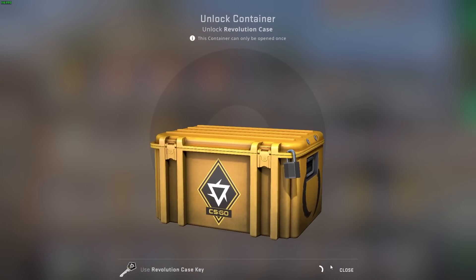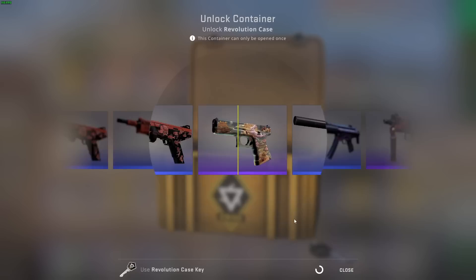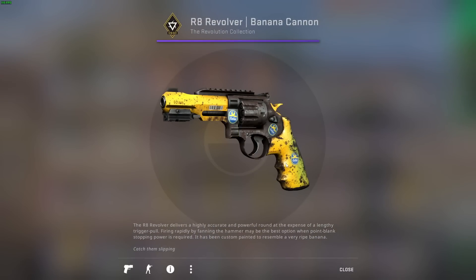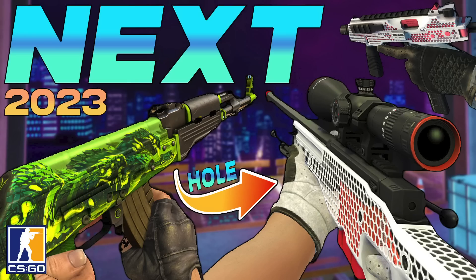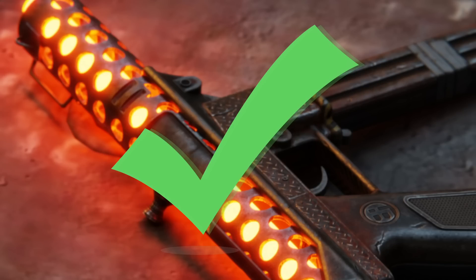With the money they make from cases, dedicate 1%, 2%, 5% — I don't care — to a dedicated team. Pay the devs extra, or whoever's in the skins department, to look over these things, double-check them, hire another company to fact-check and search the internet for whether designs are stolen. Maybe have a red flag system where if someone brand new submits something, they have to submit additional things as well. If someone's been in the scene a long time and made multiple skins for different cases, that's a green flag.